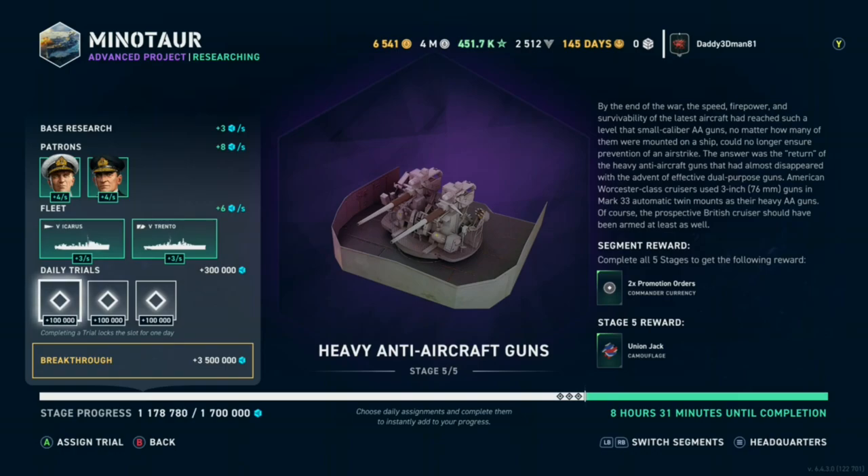Fuzzy math says I'm shy about 500-520,000 points and counting downward. If I do 300,000 from those trials, it would jump that 8 hours 30 minutes until completion down to about 2 hours. We'll see what that looks like once I do these three trials for this one.